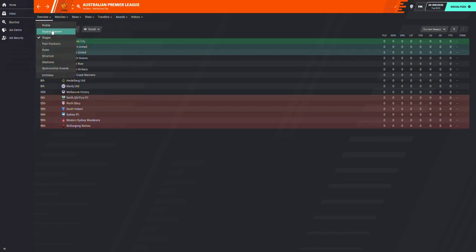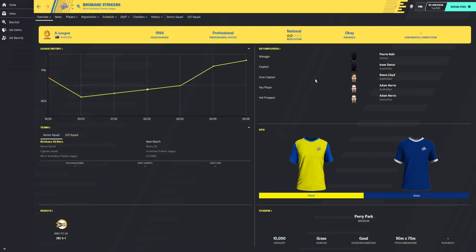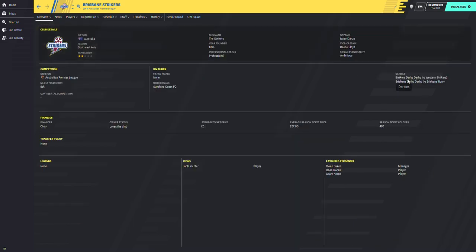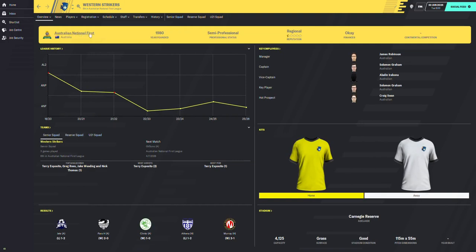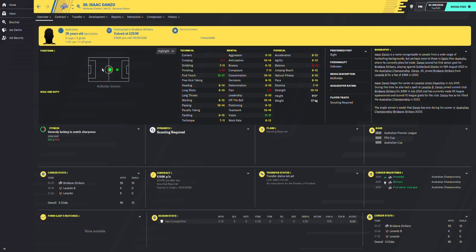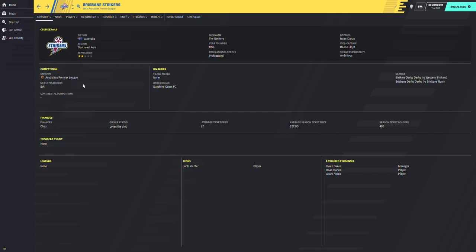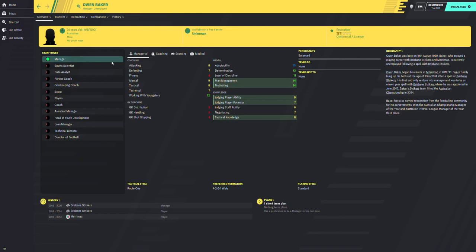Looking at the current season preview, we've got Melbourne, Sydney, Melbourne again, Western, and Adelaide. Brisbane Roar promoted — brisbane Strikers may be intent on a derby. I did set up a Brisbane derby and a Striker derby. Brisbane Roar have some icons, including Danzo who's still at the club — bought for 84k from Levante — and manager Owen Baker got sacked after a long stint.